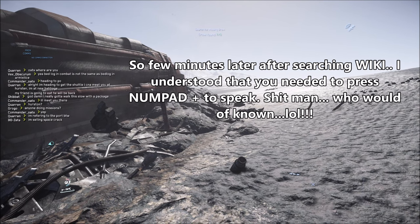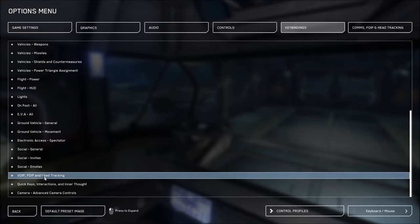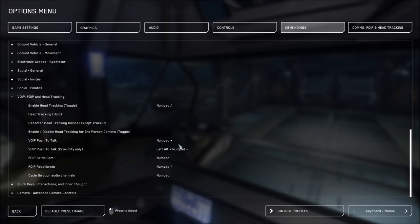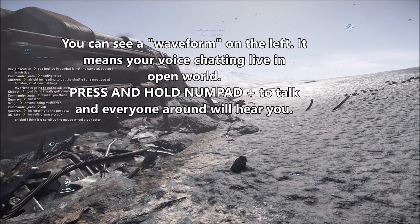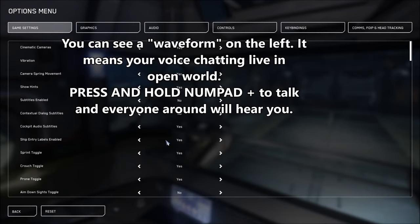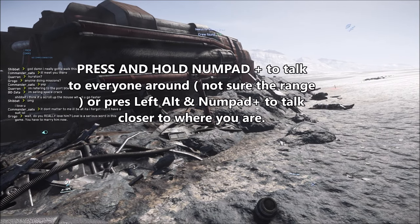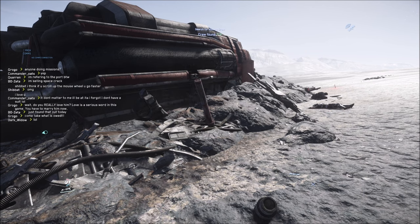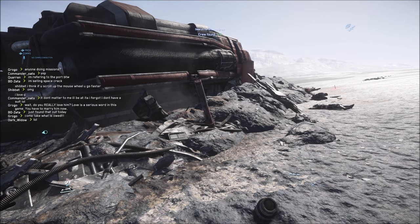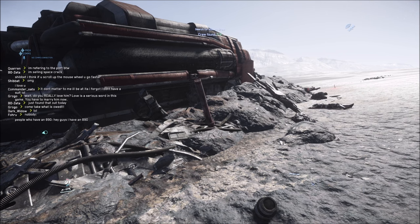Alright guys, to speak to someone — by default, if you go into KeyBind over here and you go to VOIP, it's Numpad Plus. So when you press Numpad Plus, like the plus on your Numpad, you can talk. When you talk, they hear you in front of you, technically. I think there's another one as well. Left Alt plus Numpad Plus — that's for proximity chat. If you press just Numpad Plus, it will be pretty much everybody in the area. I'm not sure what the range is.